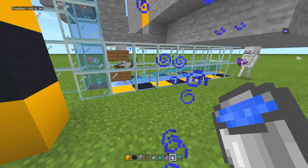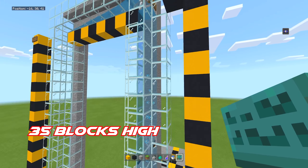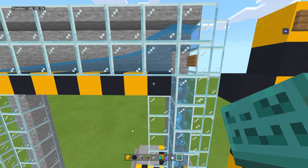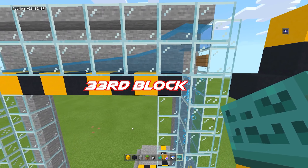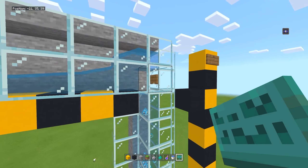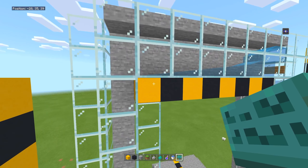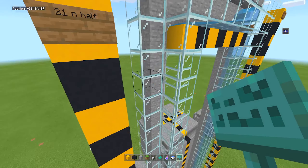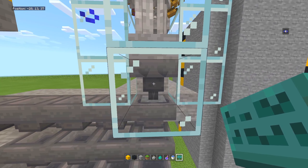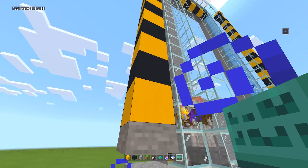Or up there, whatever's handy for you. You're going to want this funnel to be a total of 35 blocks high. Then you want to dig over either right or left of the spawner and go a total of eight blocks over — one, two, three, four, five, six, seven, eight. Then place a sign here and a water source here. Then come over this side and dig down 22 blocks in total, so you're going to dig down a funnel 22 blocks.